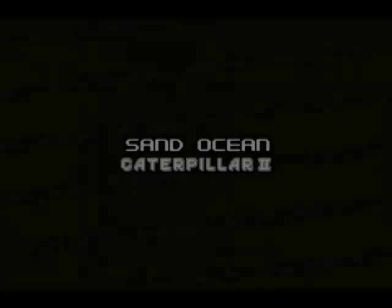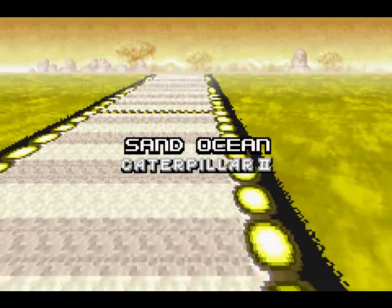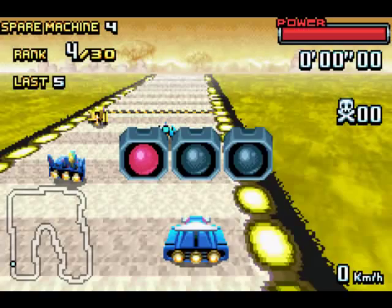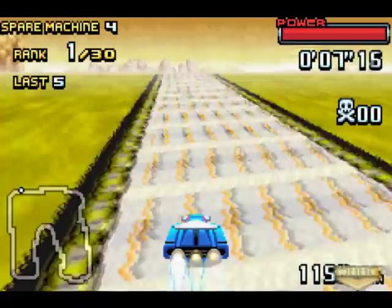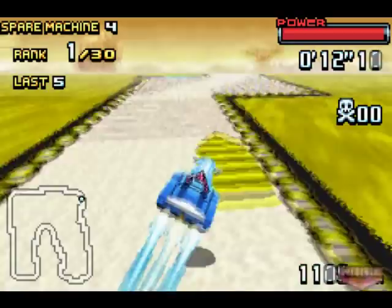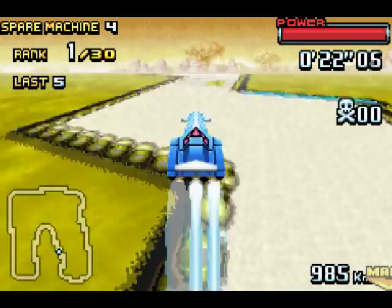Next up is Caterpillar 2, a Sand Ocean course. The original Caterpillar, as you've seen before pretty much everywhere else it gets used, had a pretty bad shortcut. It's a little less bad here, because about midway through the course — that's what's changed. Basically you can't do the first half of the shortcut anymore. You can still do the second half, and I'm going to demonstrate that of course.